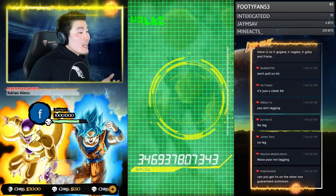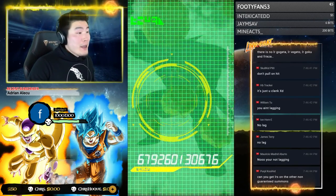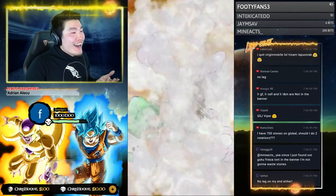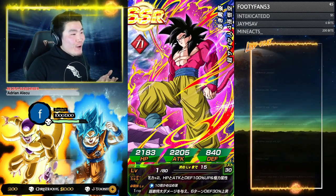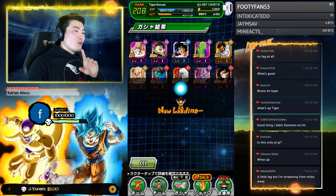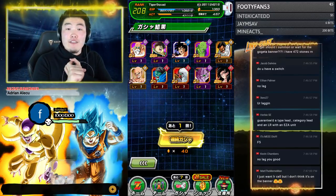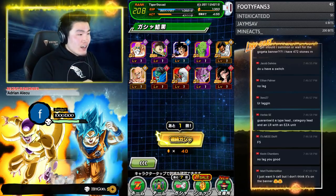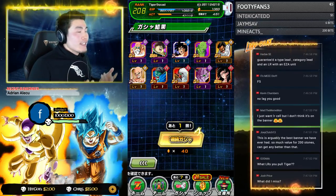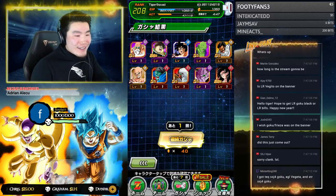I was actually just gonna take it easy, spend some time with my family, spend some time with my girlfriend — but I mean, I couldn't not stream. Interesting! So in both rotations, we got EZA Beerus on the first step, and on the second step we got Super Saiyan 4 Goku — that's kind of wild! Like that's kind of wild.